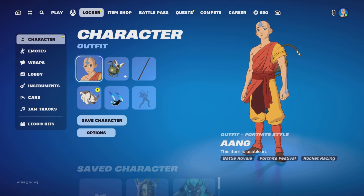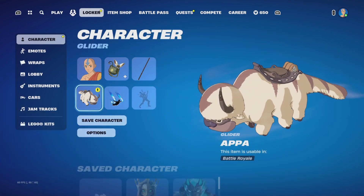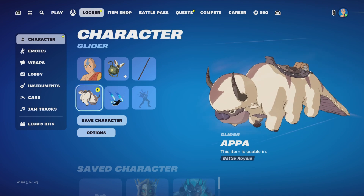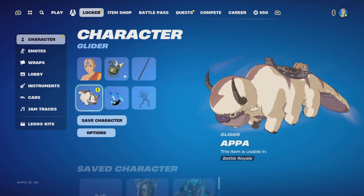Obviously, we have Aang here, we have Appa's Glider in the menu, which I don't actually know how it looks yet in-game, but we'll go take a look at that now and see how it goes.